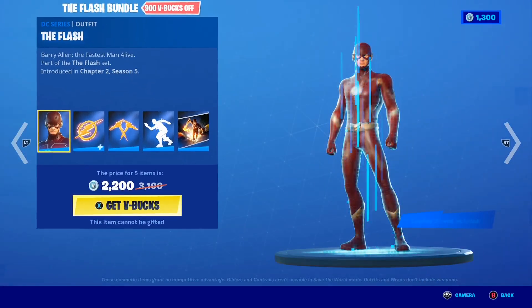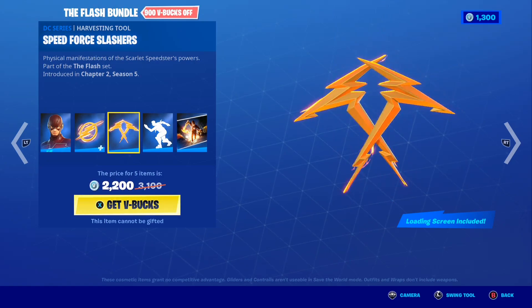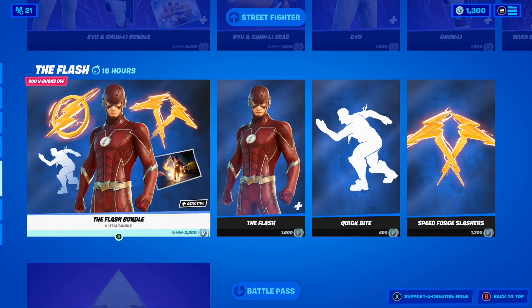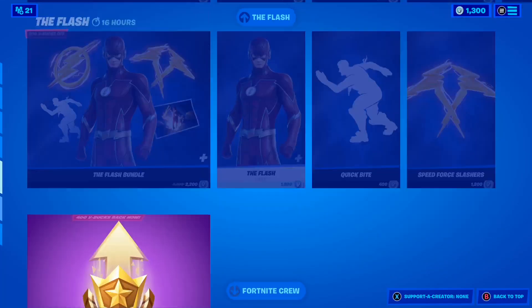The Flash bundle is also still here, which includes the Flash skin, the Speed Force Backbling, the Speed Force Slashers Pickaxe, the My Name is Barry Allen loading screen, and the Quick Byte emote. Like the other bundles I can't gift it as a bundle, but I can still gift the skin and items individually.